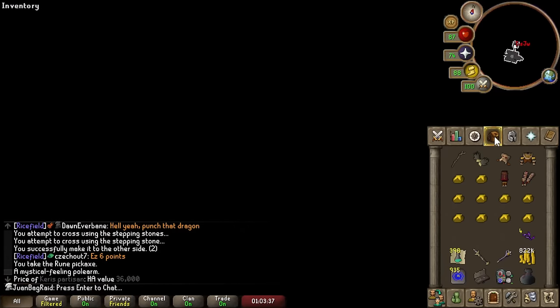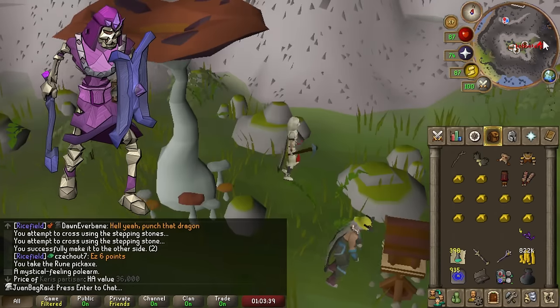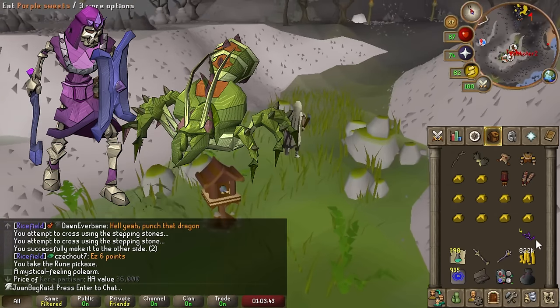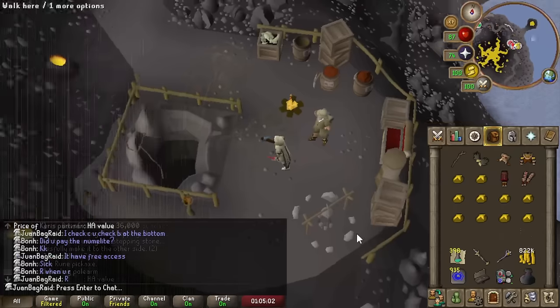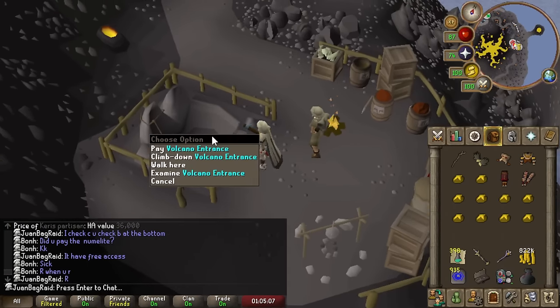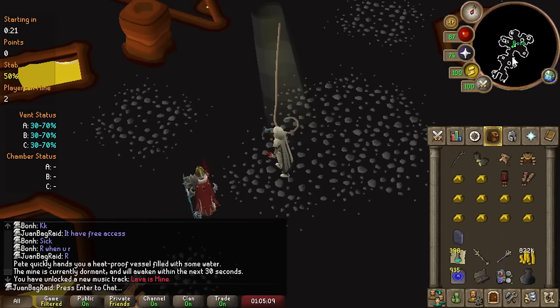Typically you grind Dragon Pickaxe through wilderness like Calvaryon or the Calvary Queen outside of it, but both options are horrible on the Ultimate Ironman. However, there is a hidden option to grind the Dragon Pickaxe via the Volcanic Mine minigame. Alright guys, we're going to start now.